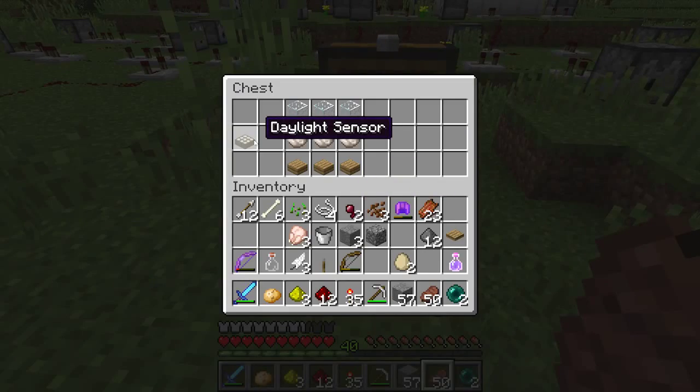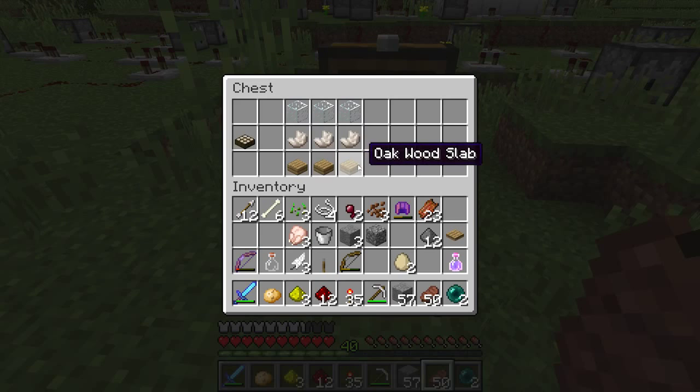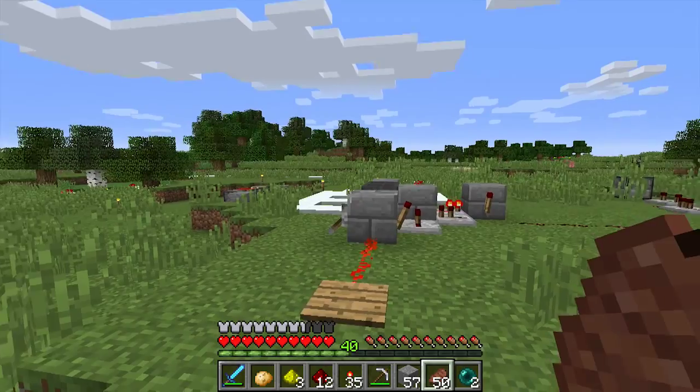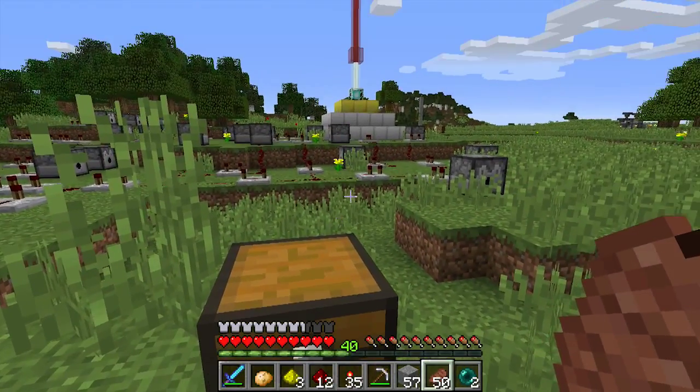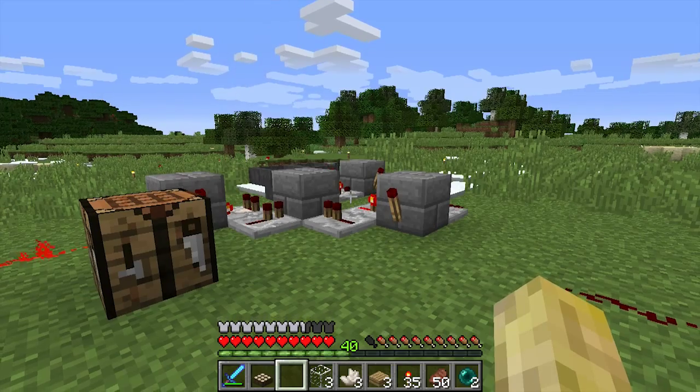I'm just gonna have a look at it. This is what the daylight sensor looks like, and these are the pieces that you need to make it. So let's get our crafting bench — that we don't have — and we don't have any wood. Aren't I well prepared today! We'll be back in a second.